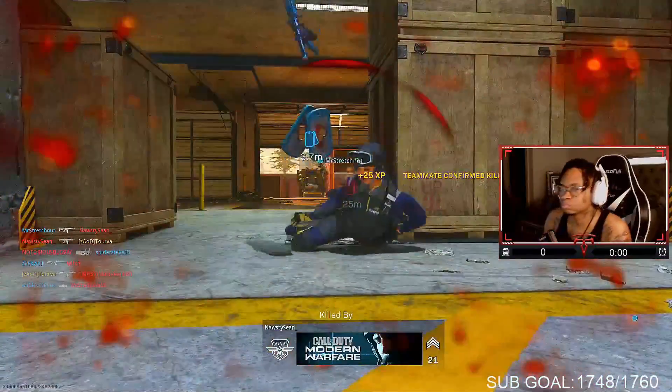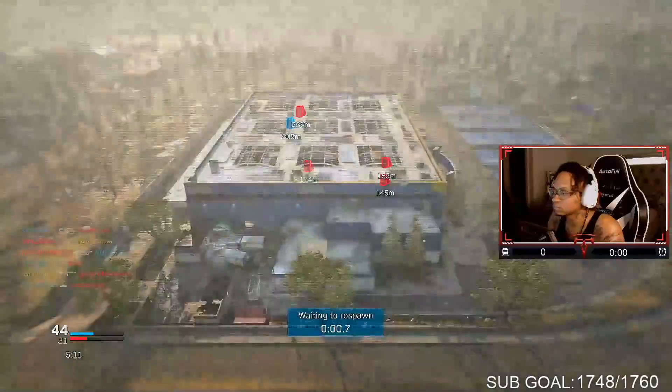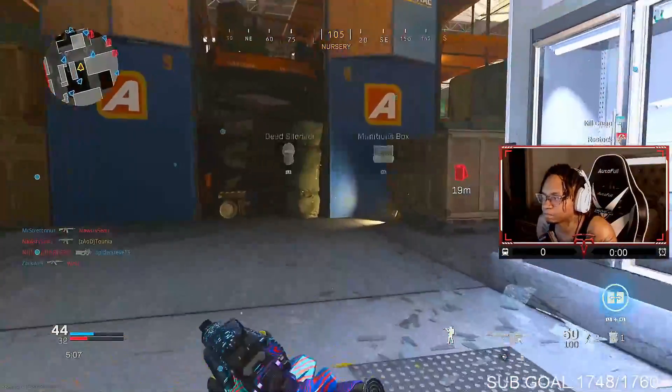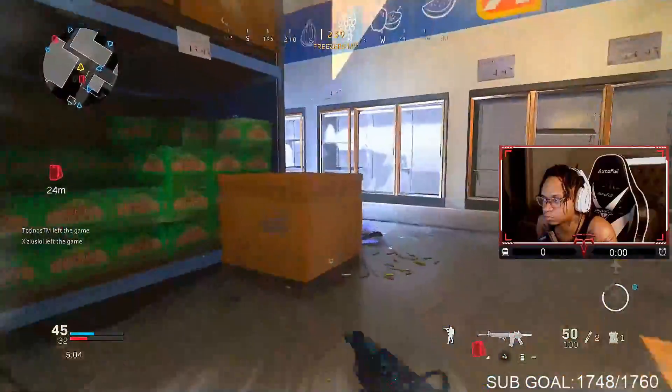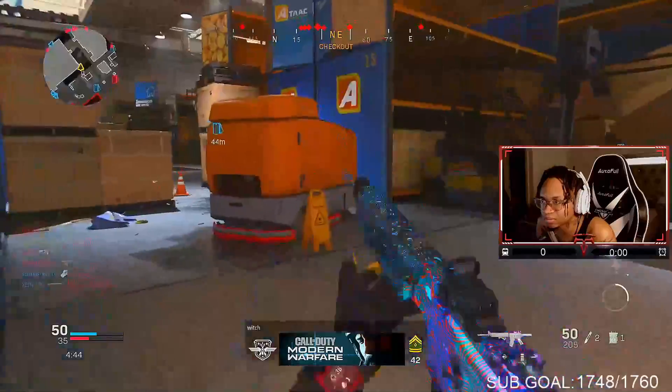Alright, as you guys can tell, tip number one — you always want to center your crosshair. You see how I got my crosshair centered? You want to keep your crosshair centered wherever you're trying to aim. This will allow you to get the first shot off so that the enemies don't expect it.